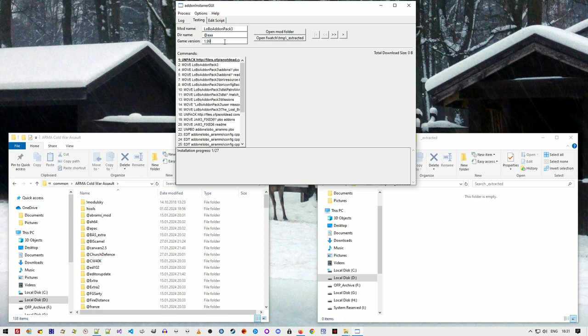There's also a game version field, useful for testing conditions — you can write 'if version 196' or 'if version 199.' Next, there's a list of commands: the command about to be executed is emboldened, and the bottom text shows how many commands there are. The numbers on the left indicate the line number in the installation script.